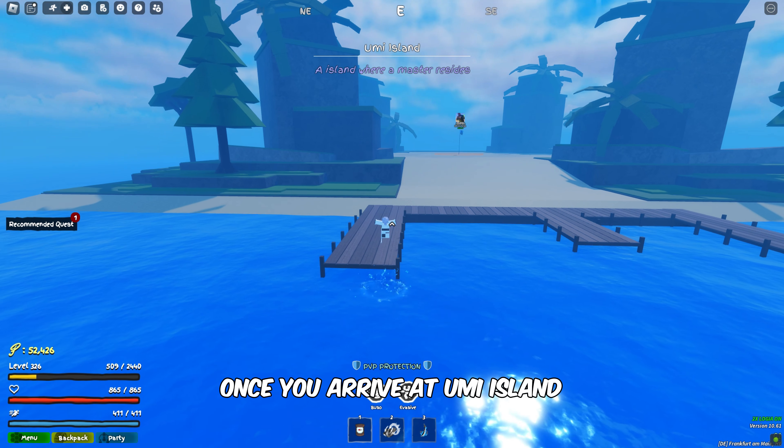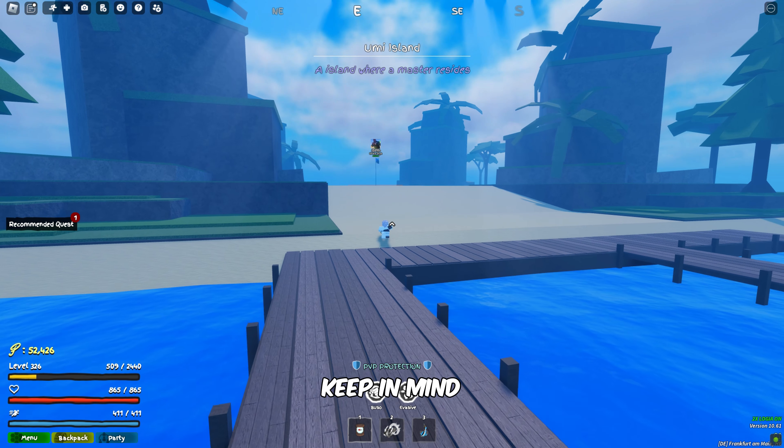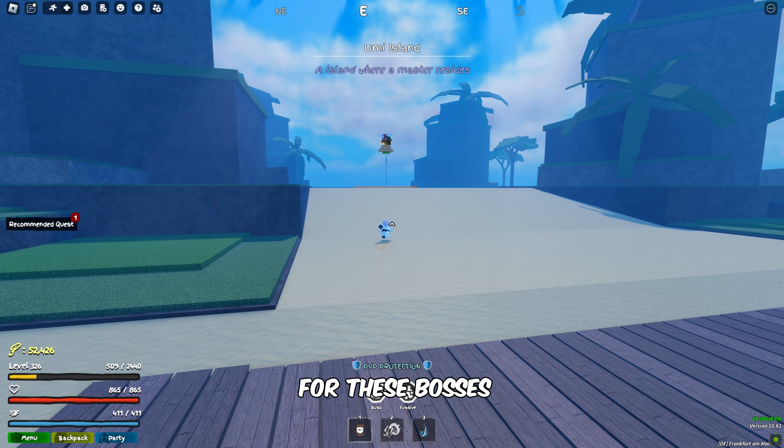Once you arrive at Umi Island, you'll find the bosses that spawn there, including Roger and Mehawk. Keep in mind that the exact spawn times for these bosses are not yet known.